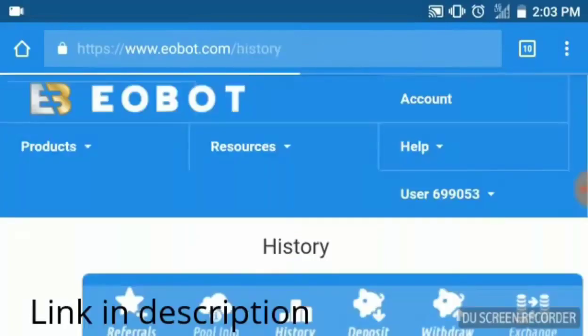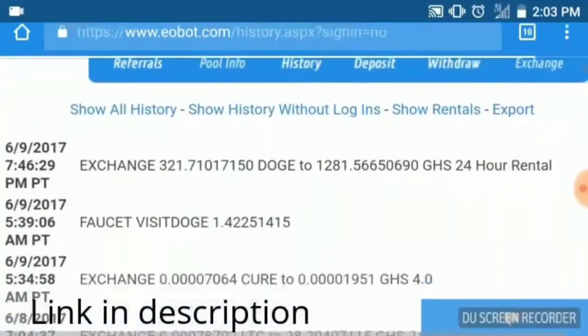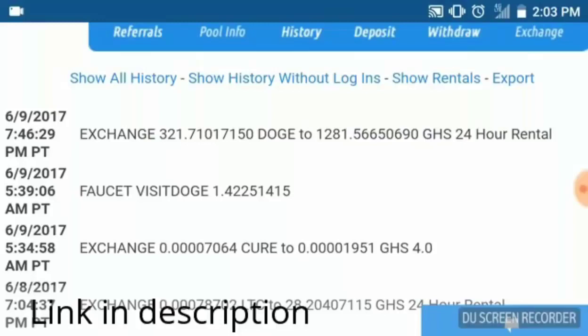So let me show you a little bit of history. Last night I was actually mining Dodge for the past day or so, and I changed from Dodge to XRP because I wanted to mine a slightly higher valued coin. XRP prices are down right now, which makes it a good time to mine it because it'll mine quicker. When the price goes back up you already have a decent amount of XRP mined.